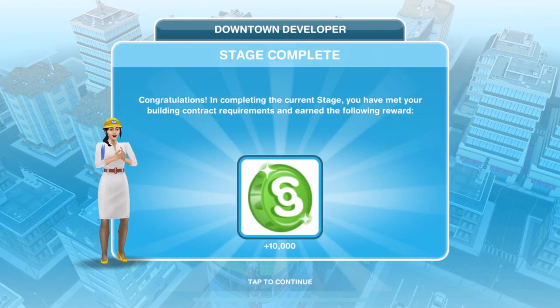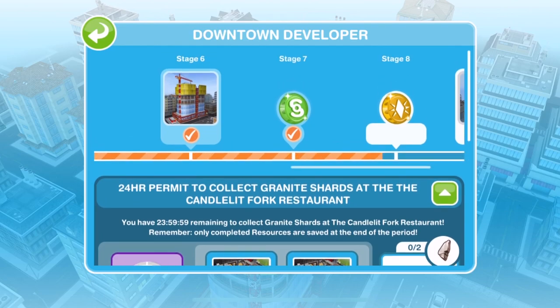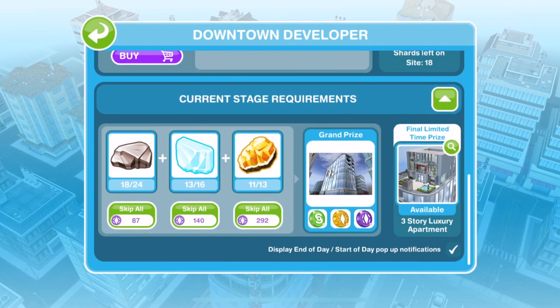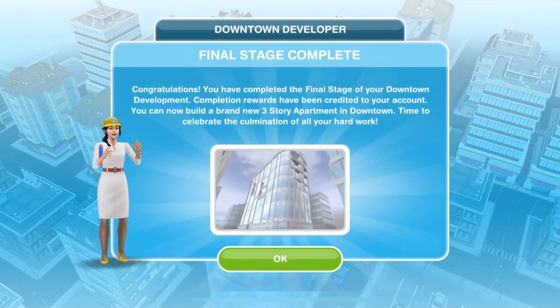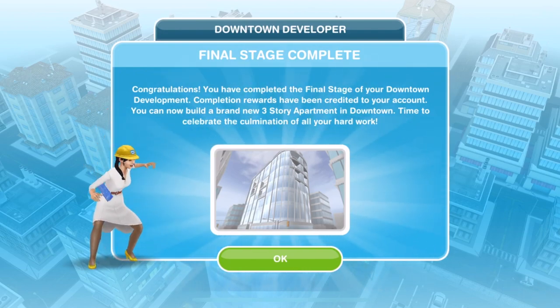Stage seven is reached and stage eight becomes unlocked. Keep collecting the shards until you've completed each stage. Stage eight is completed! On the final push for the grand prize — 24 granite but we have 18, 16 glass but we have 13, 13 gold but we have 11. You can see how much it costs to skip. Let's collect those final shards — all done, shards collected, final stage complete!